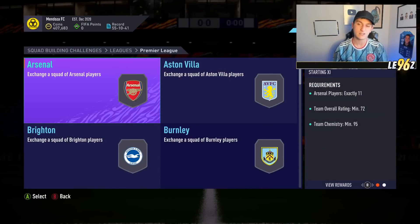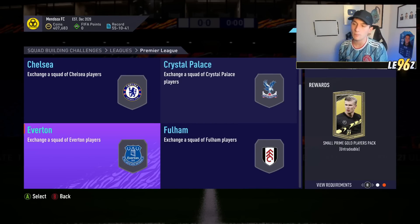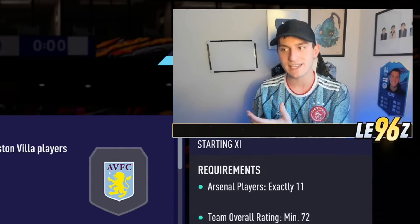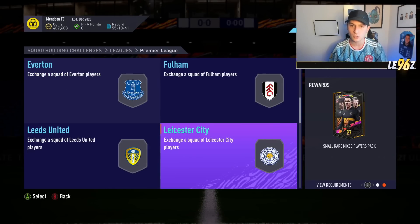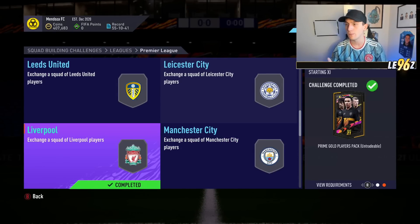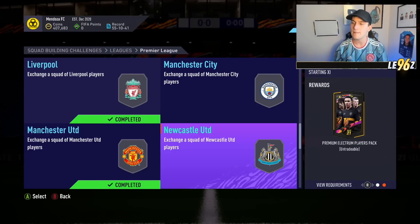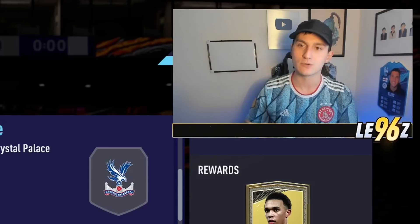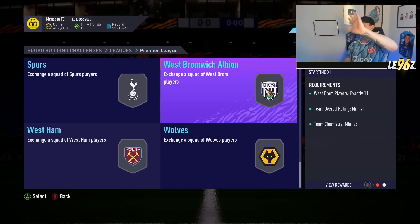Next up is the Premier League — an Ultimate Pack for completing all of them. First is Everton with a small Prime Gold Players Pack, then Arsenal with a Premium Gold Players Pack at 72 rated overall. Then Liverpool — Prime Gold Players Pack — Manchester City gives a Mega Pack, and Manchester United gives a small Prime Players Pack. The only issue is some SBCs like West Brom are way too expensive, so be selective.